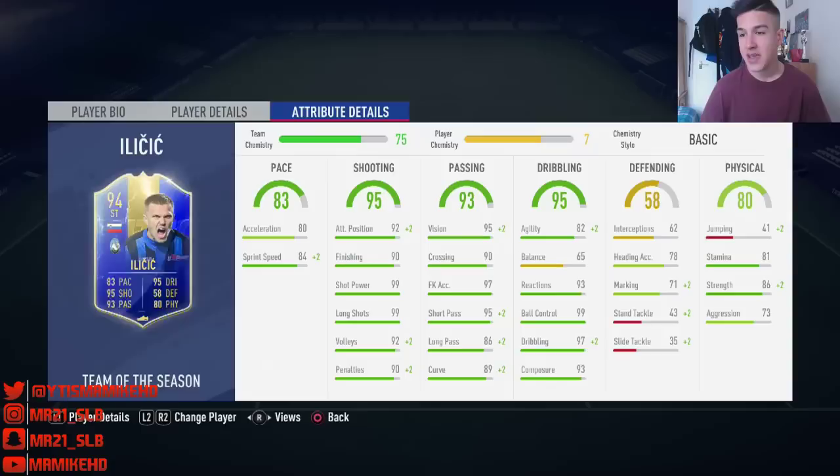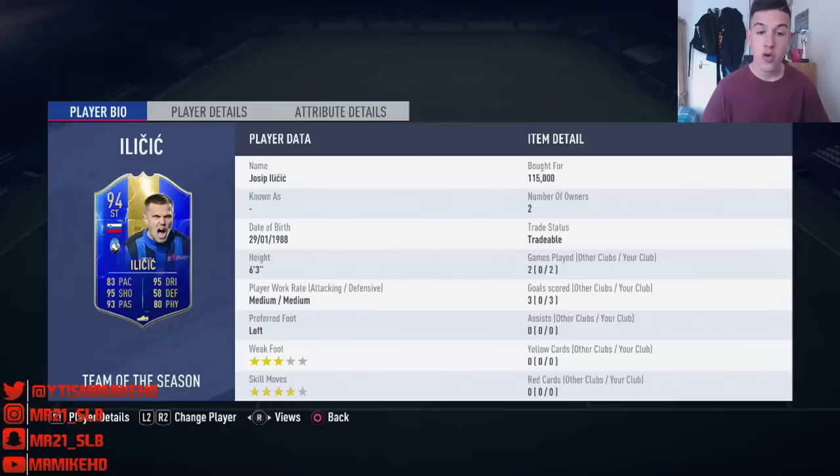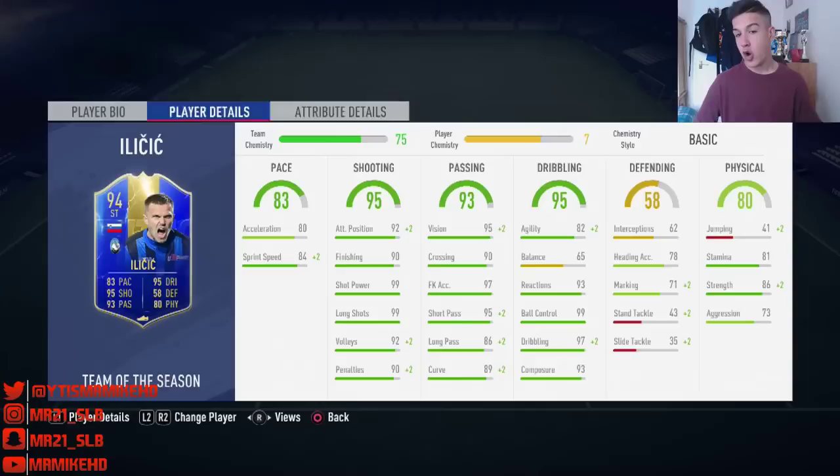He's also got 92 volleys and 90 penalties. This guy is always in the right place at the right time — an absolute finisher. I'd put his play instruction as target man, though you could also put him on 'get in behind' — either way he'll put it in the back of the net. Every 10 shots inside the box I'd say he'll score around 8, which is a really good output. Outside the box his long shots are insane — he will score absolute bangers. He's got 4-star skill moves but 3-star weak foot — his right foot felt like a 4-star though so that's not even a negative. Overall shooting: 9 out of 10.